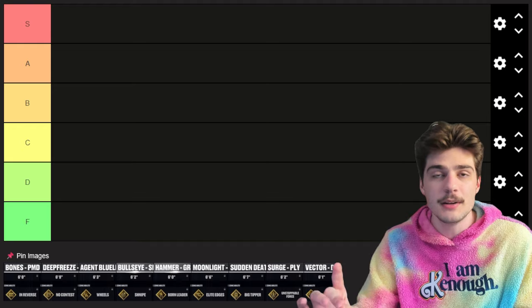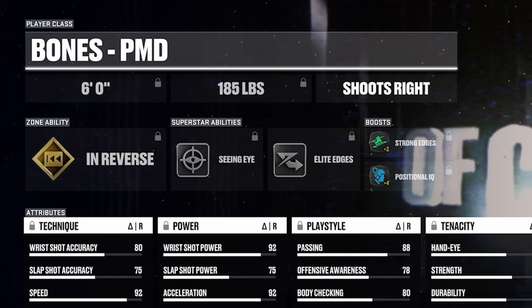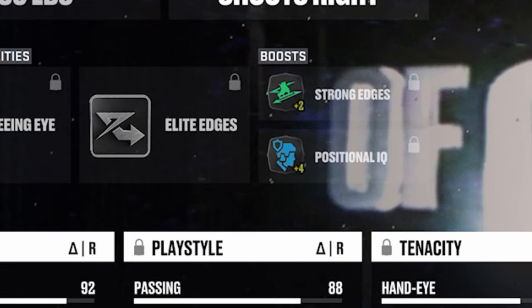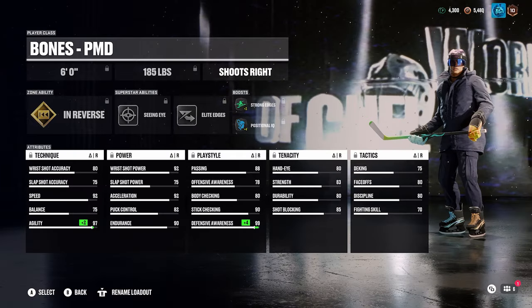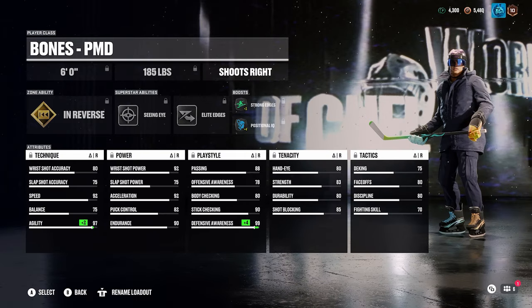We're gonna start with the Defenseman. First up is the Bones Puck Movie Defenseman build. It's a medium-sized build with in-reverse seeing eye and elite edges. There are two really outstanding features. Number one is elite edges — it is actually impossible to get elite edges with the normal builder in this game. You can only get it in the pre-builds so far. It also has 99 defensive awareness, a really good ability. It's gonna help you pick up a lot of passes and interceptions, especially with how powerful one-timers are currently.